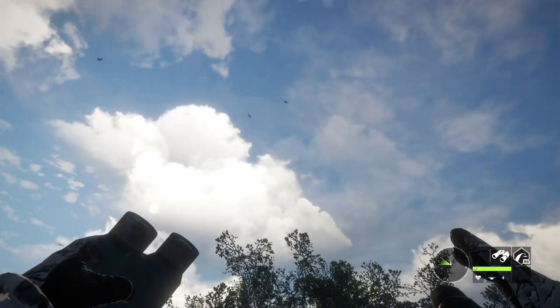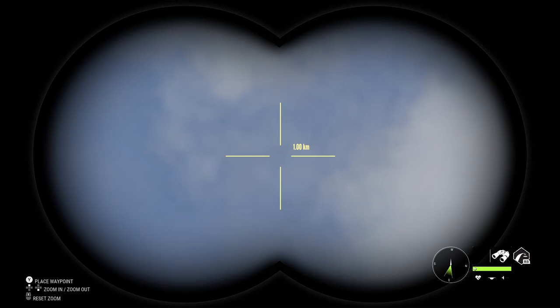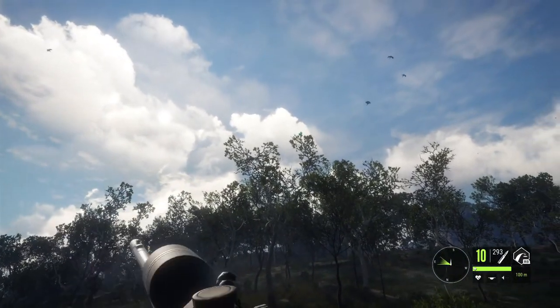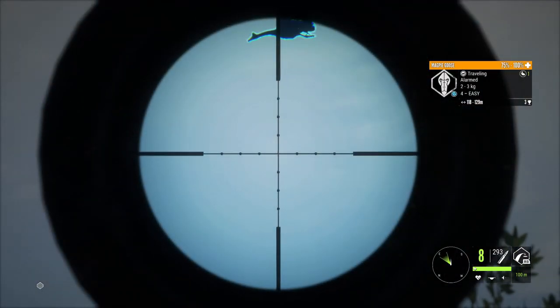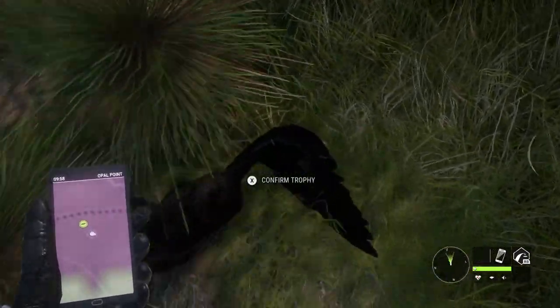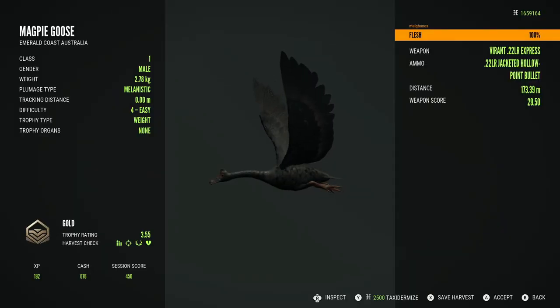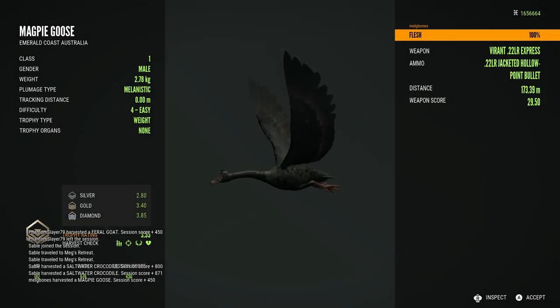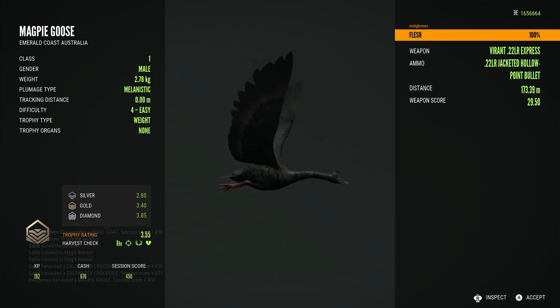For this next clip there was a bit of chaos — I had spotted a particular magpie goose and was desperately trying to get it to come back in for ages because it had spooked. I relocated my decoys, reset everything, and finally it starts coming back in. It stands out like a sore thumb because that is a level 4 melanistic magpie goose. In early access I actually got a level 3 gold melanistic magpie goose but we didn't get to keep early access stuff, so I was crossing my fingers I'd see another — and I got one that was even bigger, a really good size gold melanistic.